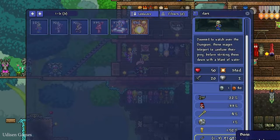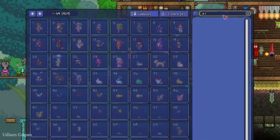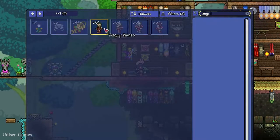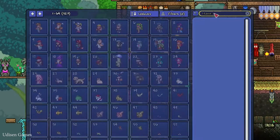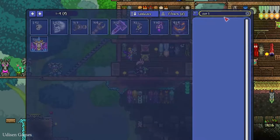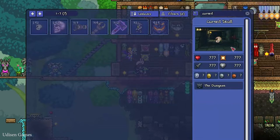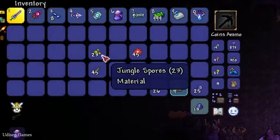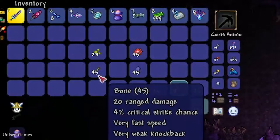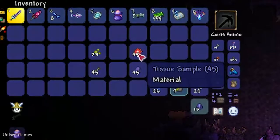As you can see, this guy always drops bones. Option number two for bones: there are also Angry Bones and Cursed Skulls — all of these guys are alive in the dungeon. So you must collect these resources: 23 jungle spores, 45 bones, and 45 tissue samples or 45 shadow scales.